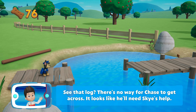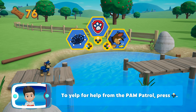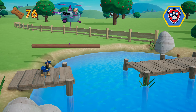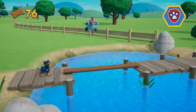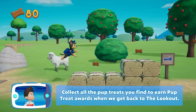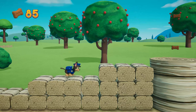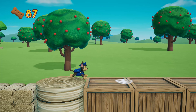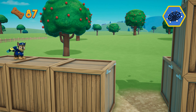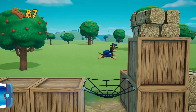See that log? There's no way for Chase to get across. It looks like we need Skye's help. To yelp for help from the Paw Patrol, press the Y button. Skye moved the log so that Chase can keep going. Now we can keep moving! Collect all the pup treats you find to earn pup treat awards when we get back to the lookout. Pick the pup ability that will help you to keep going. Great job! That's great!